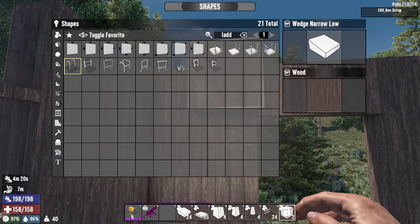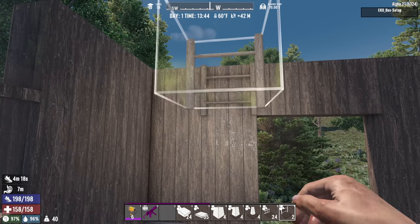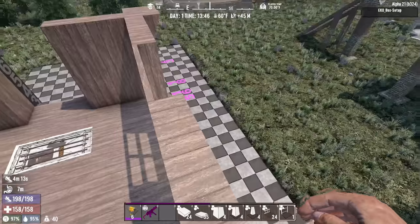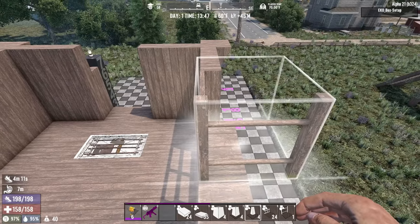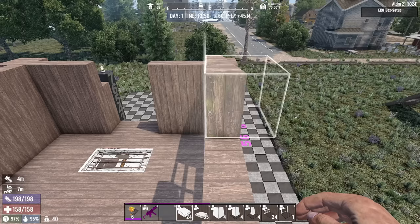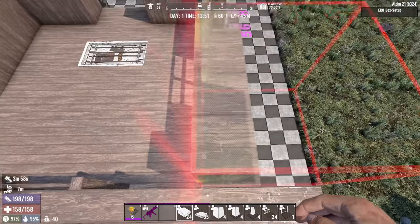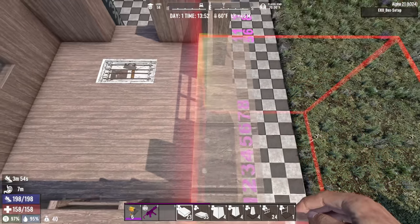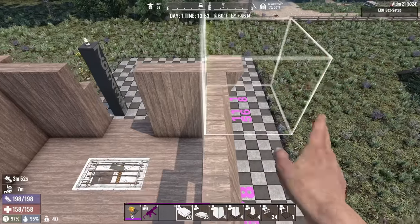Now we're going to add a ladder onto the back and then start working on the roof. We're going to use a scaffolding ladder, and again it's two spaces up from the bottom. Around the top, to give that tapered-in look, we're going to be using these wedge narrow lows. We're going to go around the whole top of the base with the exception of the corners — we're going to leave those out because we're going to make those spires that go up in the corners.